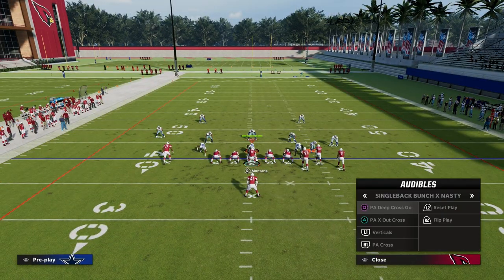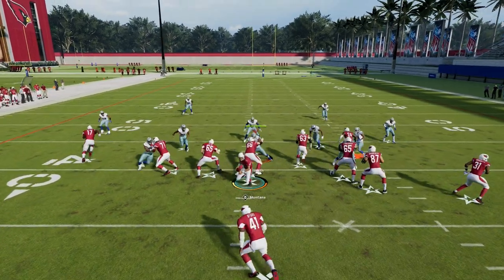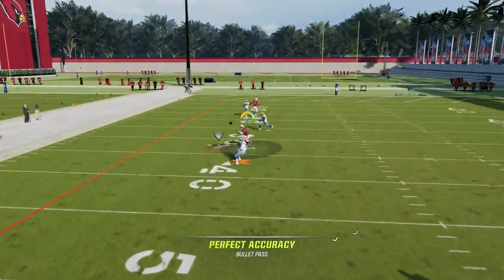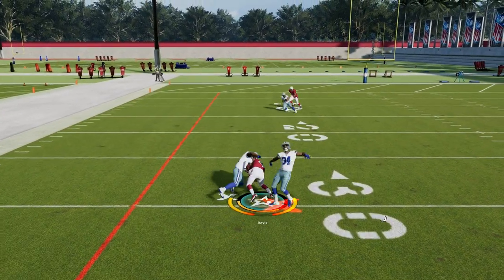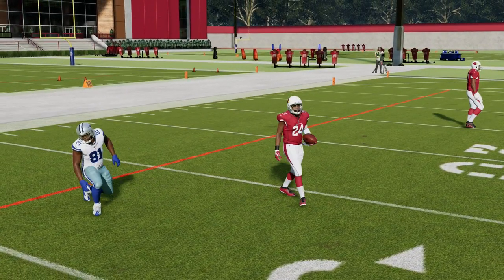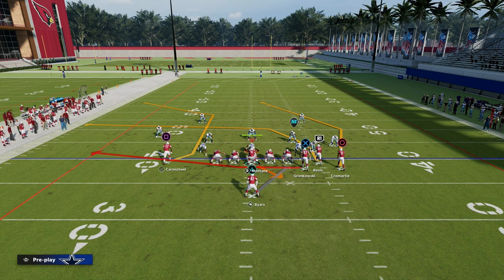The first one we went over — this PA Deep Cross — if we just leave it stock, he's going to run a pretty decent depth. But it's not super consistent against man coverage. You want to start by being able to beat man, then progress to consistently beating zone.